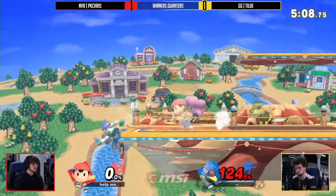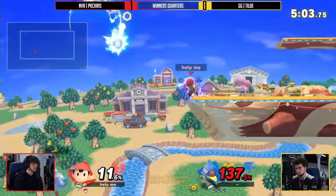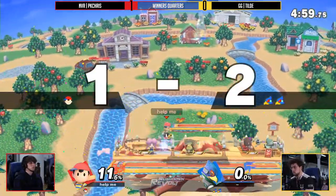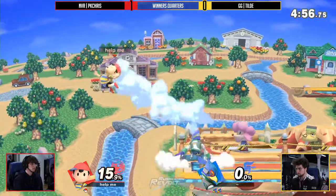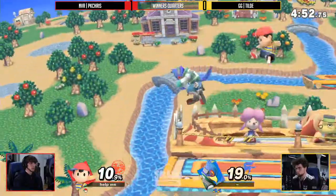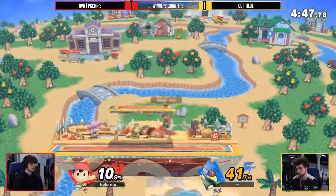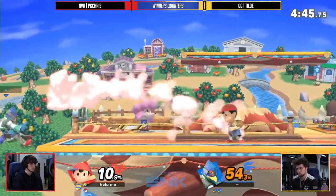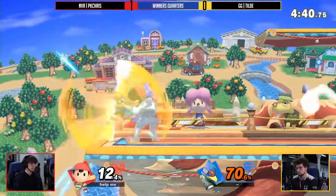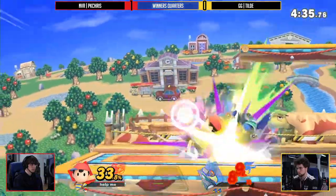Very nice — getting that stage spike and leading to PK Chris losing his second stock. That was the kind of stage spike where you would not expect to get knocked into the wall — that should be death. Good stuff from PK Chris. Still two stocks to one. Can we talk about this SDI? It has to be SDI getting Till Day out of a lot of these moves. I mean, if you're getting combo'd by Ness, what else are you gonna do — you might as well play the Mario Party minigame.